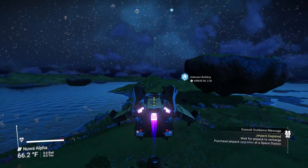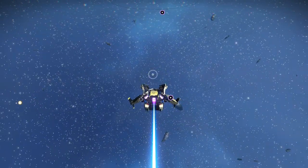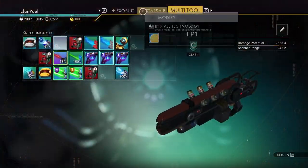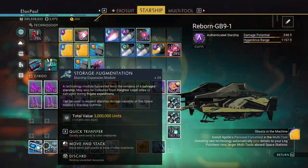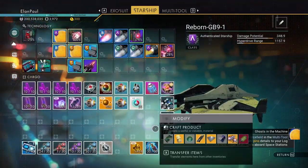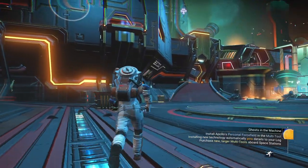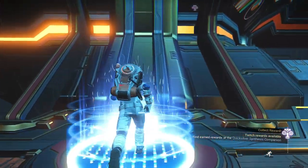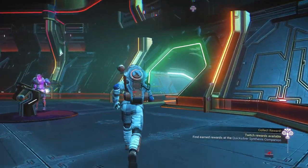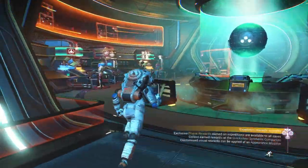Some of these things we'd acquire through the regular means of going through the main storyline, but most we will not. We should have enough nanites to get what we need. We have 30 salvage data on us - that should be enough to get what I'm looking for. We're already more than 15 minutes into this and I haven't even started yet. Community Milestone got reached this past weekend - that's fantastic!